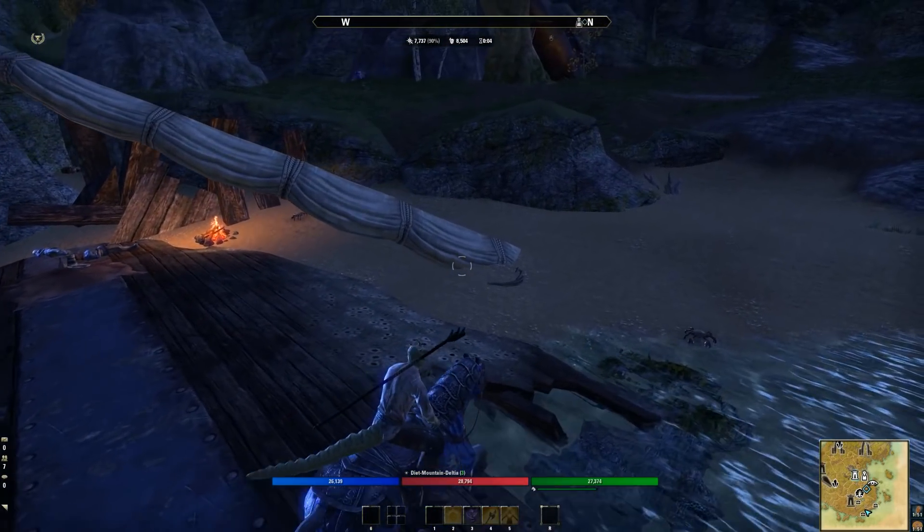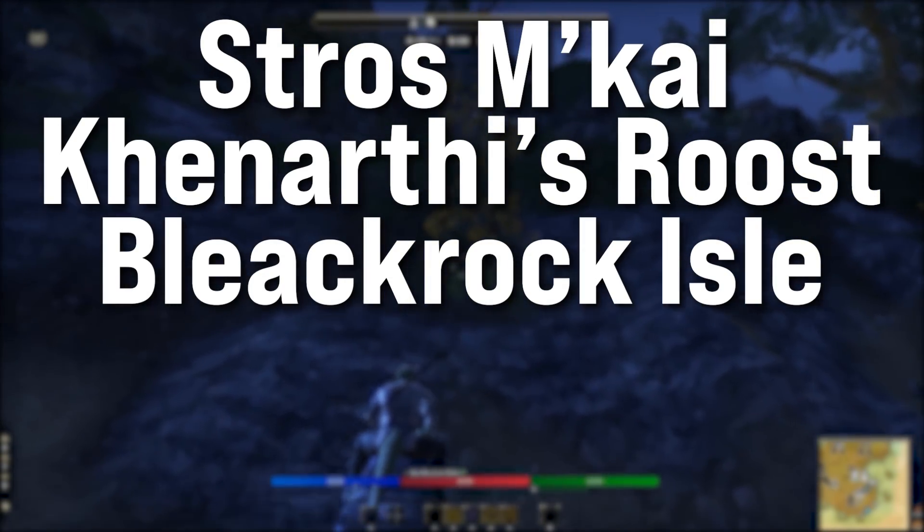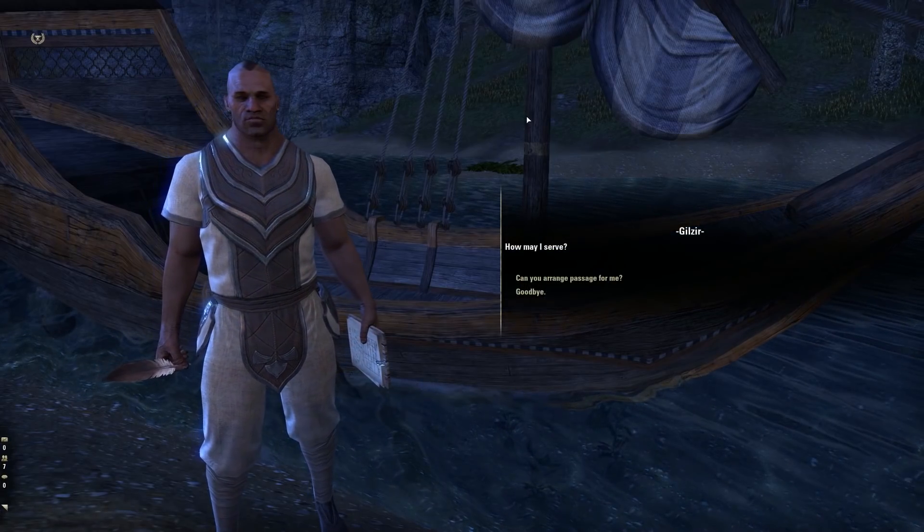This can be found in the starter zones: Stros M'Kai, Khenarthi's Roost, Bleakrock Isle, Betnikh, and Bal Foyen. It can be found in all weights — light, medium, heavy — as well as weapons and jewelry.